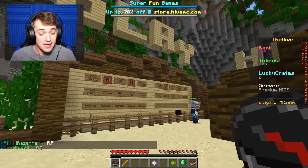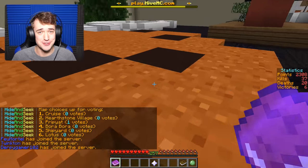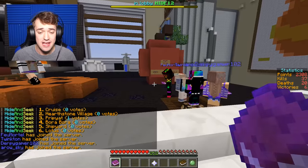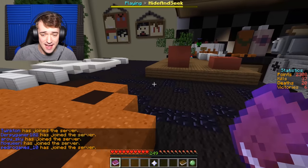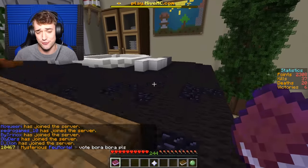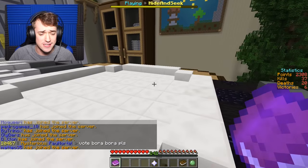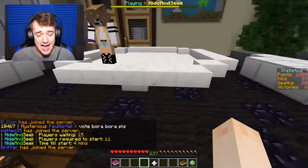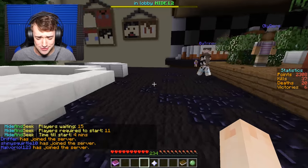And without any further ado, let's get right into it — that actually rhymed. I actually used to play this so much back in the day, so if you're at all new to Hide and Seek, basically you can be the Seeker or you can be the Hider. The Seeker has to find the Hiders, and the Hiders have to hide from the Seeker. The Hiders can hide as a crafting table, a furnace, a beacon, a diamond block — and I'll show you guys that in a second. I'm actually really hyped to get back into this. I used to be so good at it. Not really. I'm never good at anything.